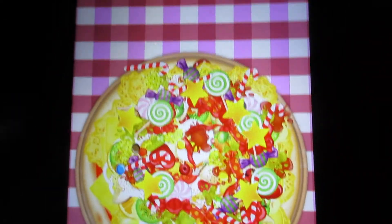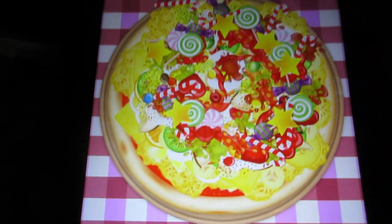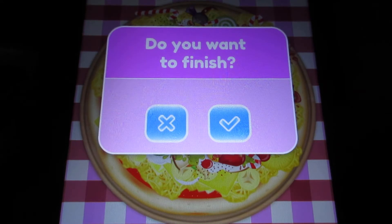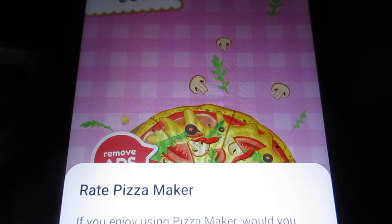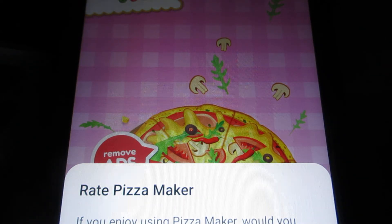Go to the house on the top right-hand corner of the screen to go back. It'll ask if you want to finish — click X if you want to go back, or check mark to exit. I'm going to exit out of here and it'll take us back to the homepage.